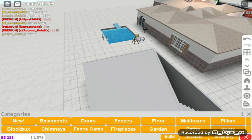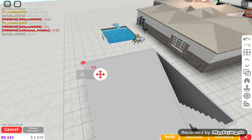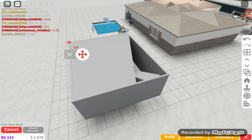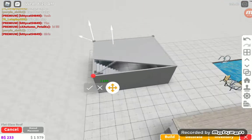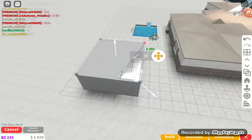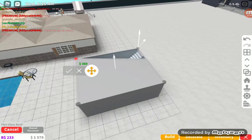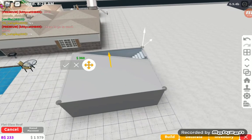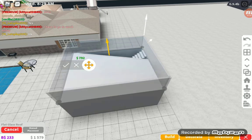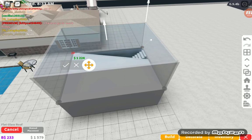All right guys, I'm back with more money. I'm going to be placing the cheapest flat roof here, here, and here. But you can't finish because that won't work — you'll just bump your head. You'll have to raise it using the up button. You don't have to have a game pass to do it.